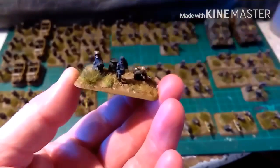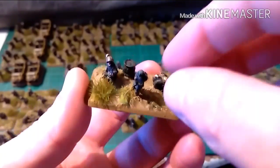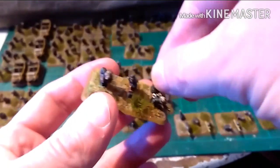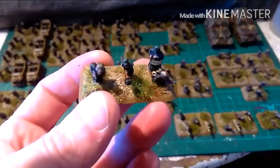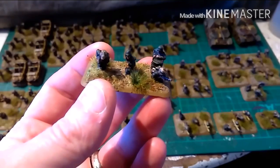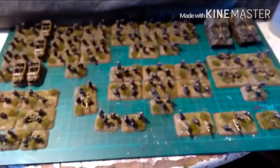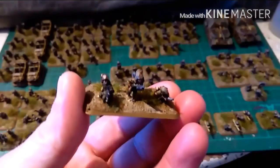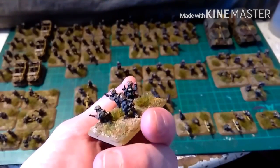There's a flamethrower from the Pioneer platoon, and a little barrel. The figure sitting on the barrel is Peter Pig — but I could be mistaken, it could be Battlefront. Anyway, there's the Pioneers. I've done the Pioneers all in field grey apart from a few helmet covers, just so they look different on the battlefield.